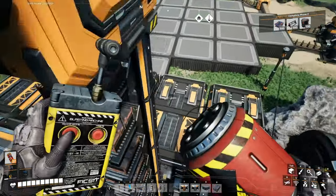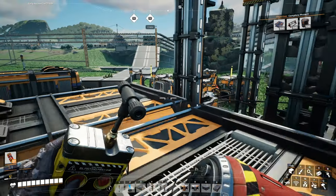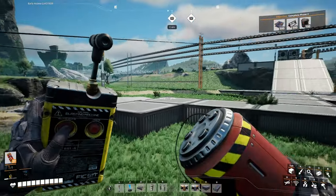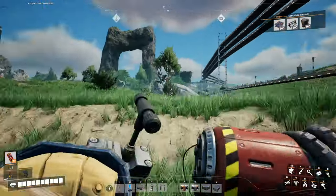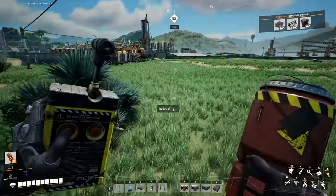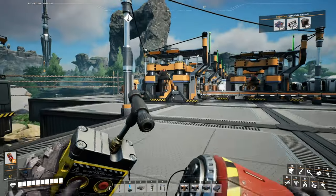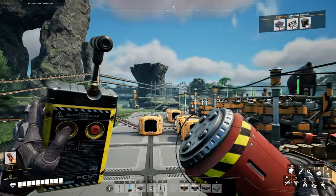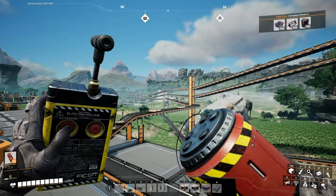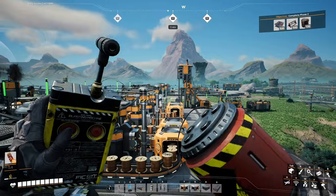Okay, there's our copper sheets going into our storage. Yep, replenishing our copper sheets — great. Now the other one. It feels like I should just do it in the next play session because I'm starting to get tired. Did accomplish a lot anyway — managed to get our encased industrial beams up and running. Well, copper sheets, wire rings are ready to go for the stators.